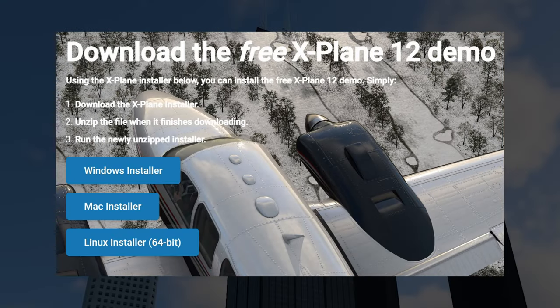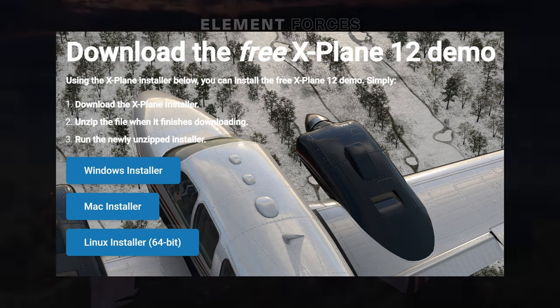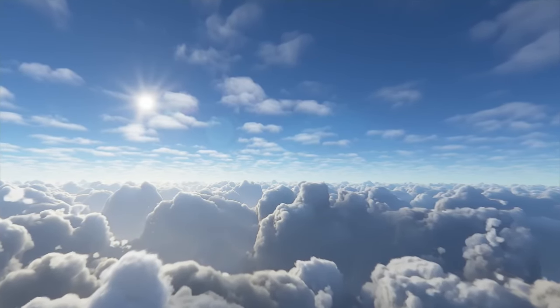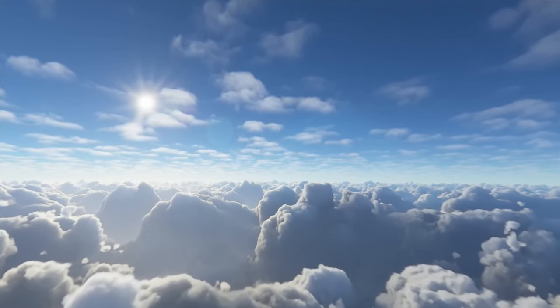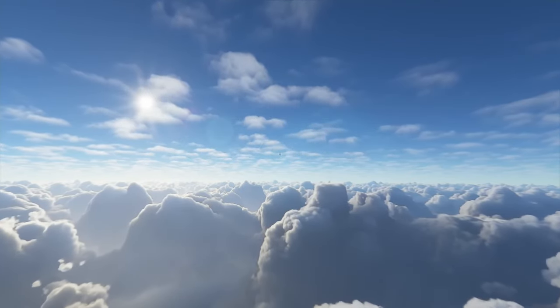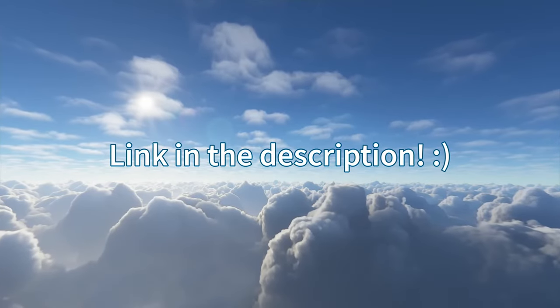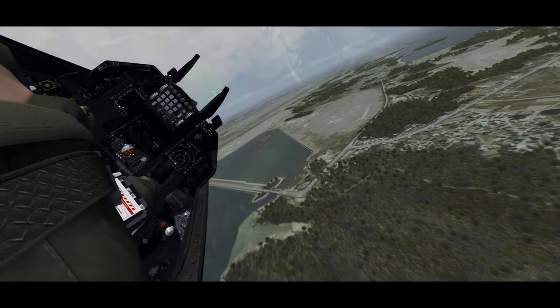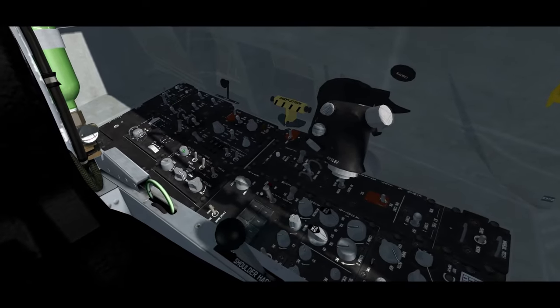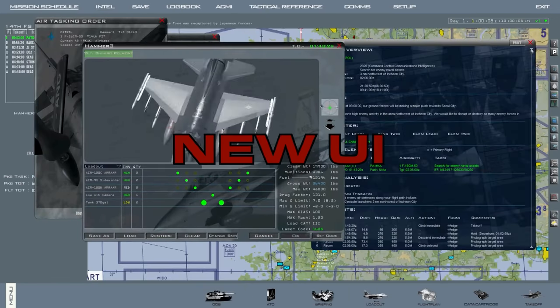You can try out X-Plane 12 for free — the limitations are a 15-minute time limit per flight and not a lot of scenery, but you'll still get a good impression of how the sim feels. Then there's Falcon BMS, an impressive project run by a team of modders. All you need is the old Falcon 4.0 game for a few bucks. Install the mod — done. You now have the most in-depth simulation of an F-16 Viper on your PC, which on top of that performs very well. It also features an insanely detailed dynamic campaign, which sets it apart from any other sim known to me. In short: DCS is prettier, BMS is deeper.